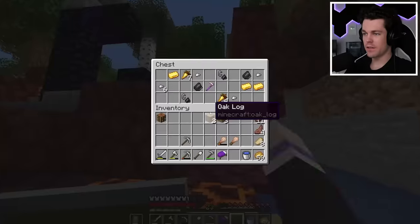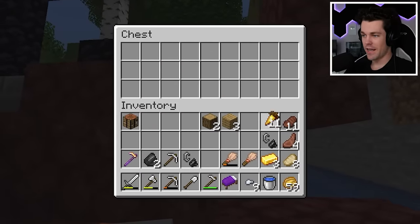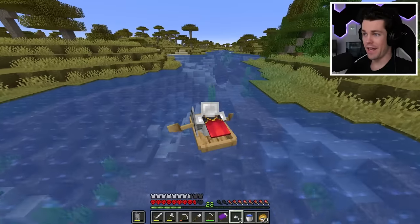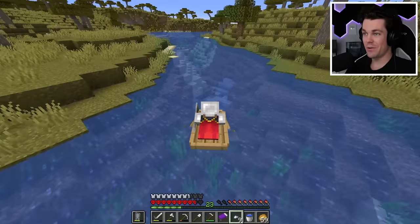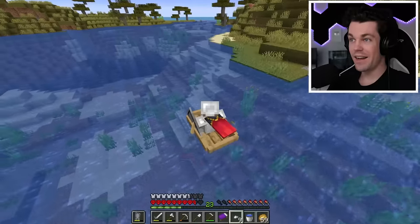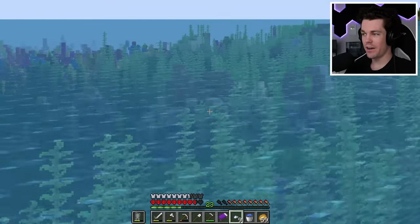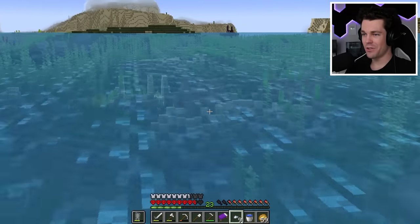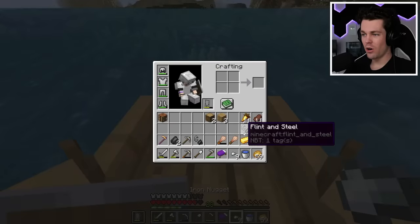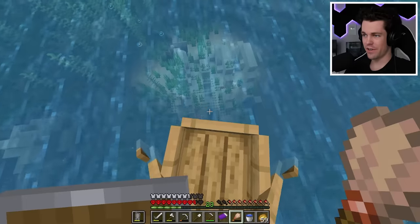I'm going to follow this river and hopefully it leads me to an ocean. There's a ruined portal along the way — let's see what's inside: some golden carrots, I'll definitely take the extra food. I've been following this river for quite a while now. Wait — I think it's ocean right here. It is! Now we just have to find an ocean ruins. There's one right here! Now, I think down on the ocean floor there should be some suspicious sand, and in that suspicious sand is where you can find the sniffer eggs.